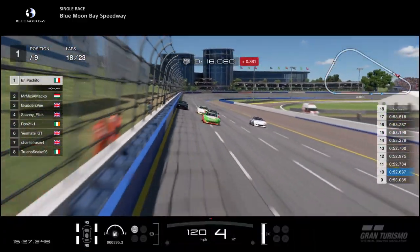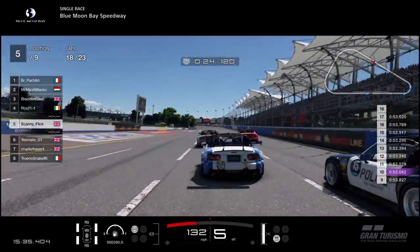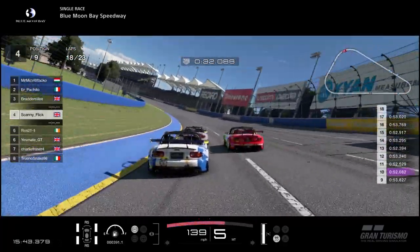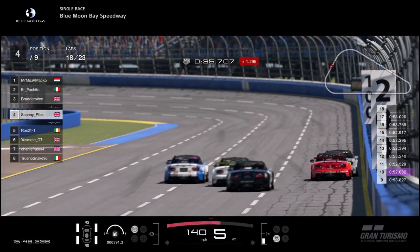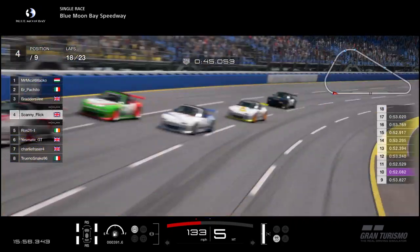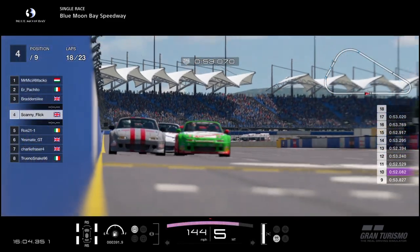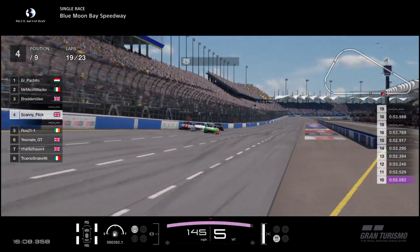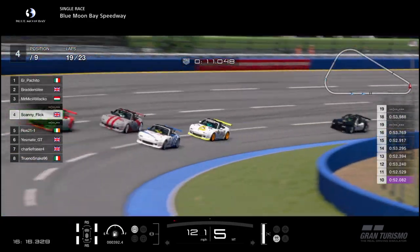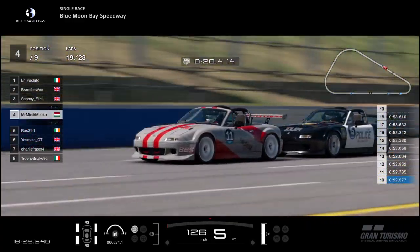Going back to the battle for the lead — after the contact between Scanny and Pakito at turn 1, Scanny dropped from first to fifth, which is terrible for him after the fantastic progress he made on lap 17. Ross is actually now going to fall back to fifth as he's out of line. Pakito and Matko are not working too well together, and Braders V is going to try to slot in. Matko just about going — Braders V having to slot in behind Pakito. Pakito gets a really good slipstream and goes for the move on Matko, really wanting to take initiative with the remaining five laps. Braders V is also on the inside of Matko — and it might just work out, because Matko has hit the wall. Scanny will therefore move into third, thanks to Matko's mistake.